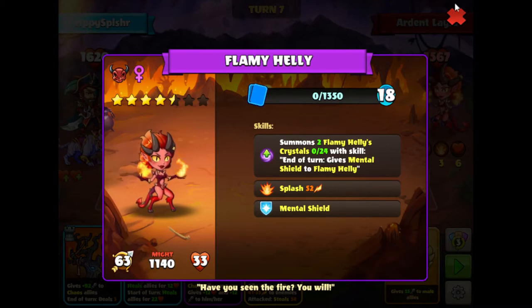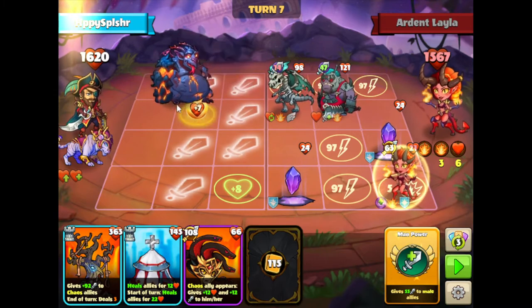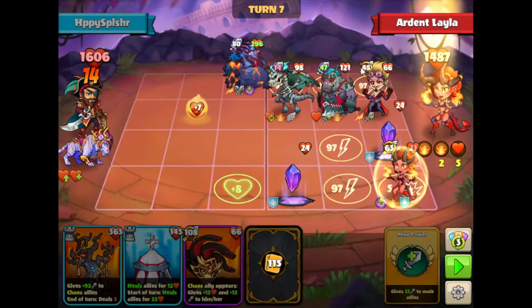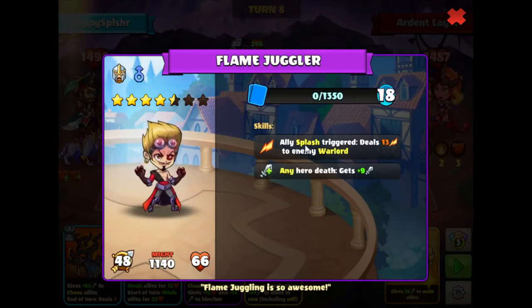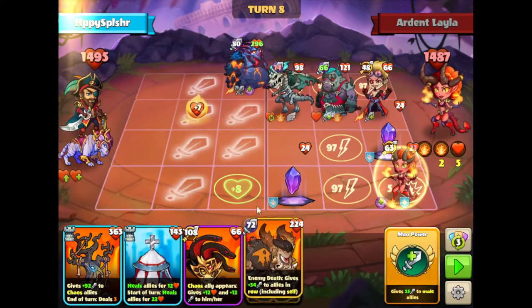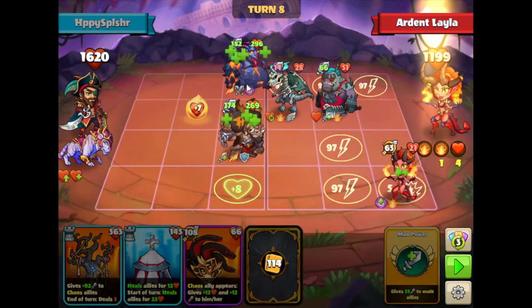We got this hero here, the Flamiheli. This one summons two Flamiheli crystals which will give a mental shield. I'm going to go with the Goliath over here on A3. This one will allow us to deal some damage when we summon heroes, and also we'll have some attack steal if it is attacked. This hero here deals extra damage to our warlord when splash triggers, which will be pretty much on all of these heroes. We have five turns to do this. This hero will still be able to set the health of heroes to one, which is not what we want, but we'll summon this melee hero on C3 anyway to deal some damage with the Ogork and the Goliath.